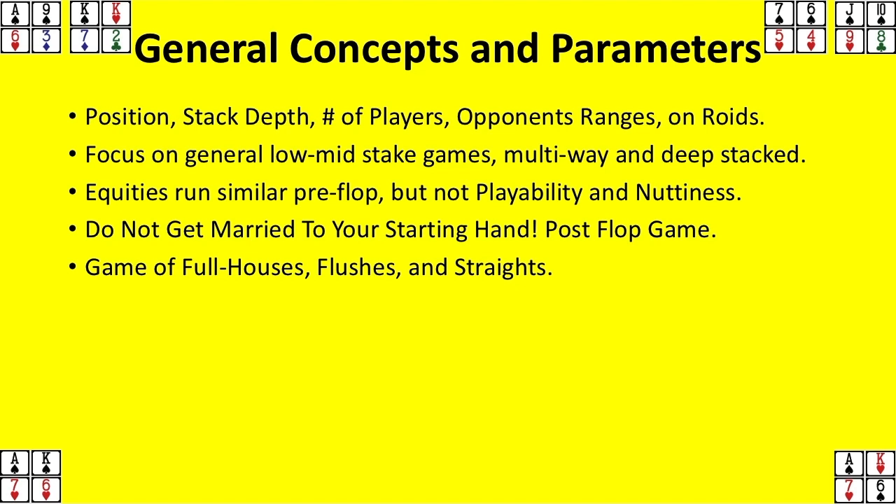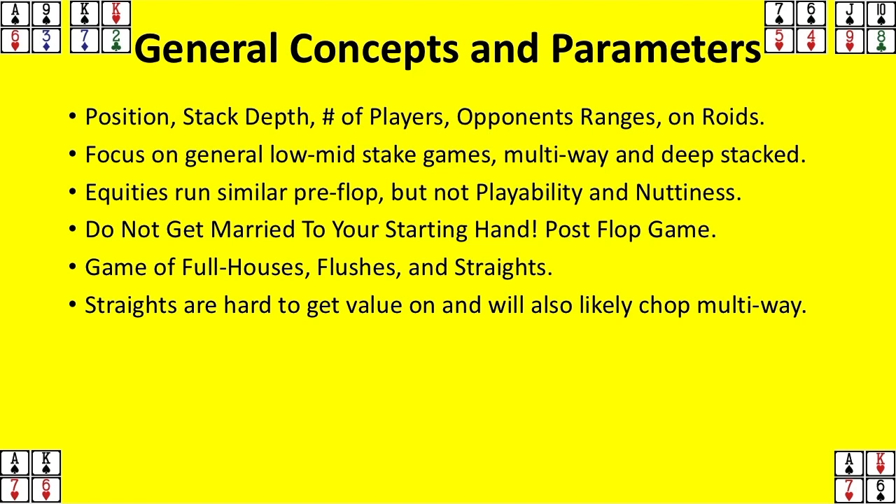When you're going to the flop so multi-way, a lot of times other people are going to be drawing to the same straight or have the same made straight. This is when I start talking about polarized equity versus smooth equity. The major difference — if you see in the top left corner — those are examples of a polarized hand. The ace, nine, six, three with the suit to the ace. It's a one-dimensional hand: you're looking for spades, and that's pretty much it. But if you hit spades — either with a draw when the board doesn't pair, or flop a flush — you're going to have the nuts. Anything else, you fold.